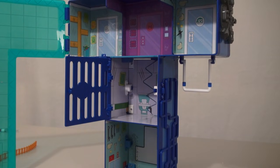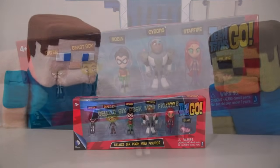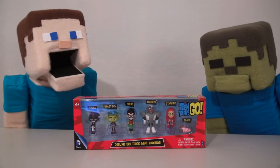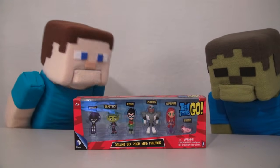There are five different areas where you can place your Teen Titan friends. Unfortunately, they only give you one figure with this playset. That's why it might be a good idea to pick up the six pack minifigure set. Tommy Steve, remember? We reviewed it yesterday. Zombie Steve, you have one short-term memory.